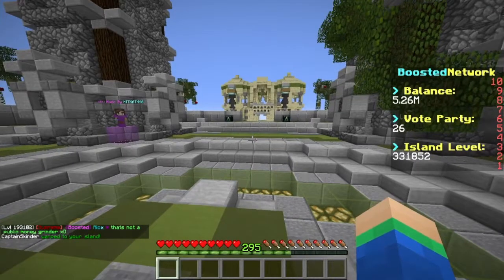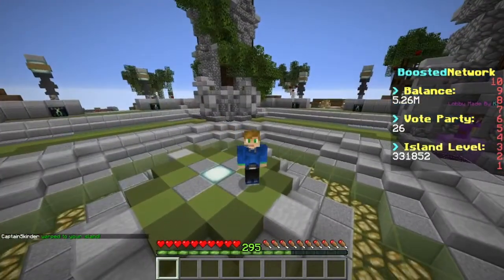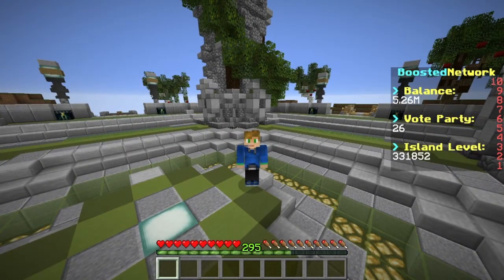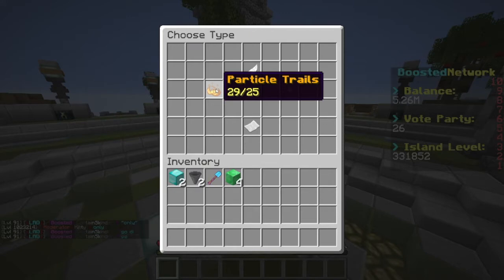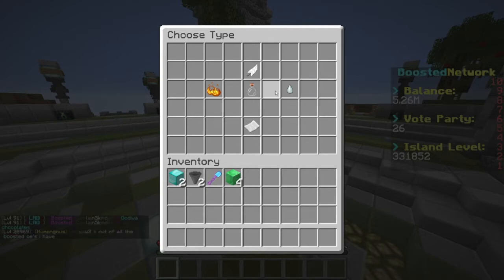Next up in this video, I'm actually going to be showing you guys how you can get some super crazy trails and also how you can get your very own set of wings, which is pretty crazy. The only command you have to do is slash trails. This menu will pop up, and you can do particle trails, block trails, and even rain trails — which is pretty much like a rain cloud. But the good one is actually the wing builder.